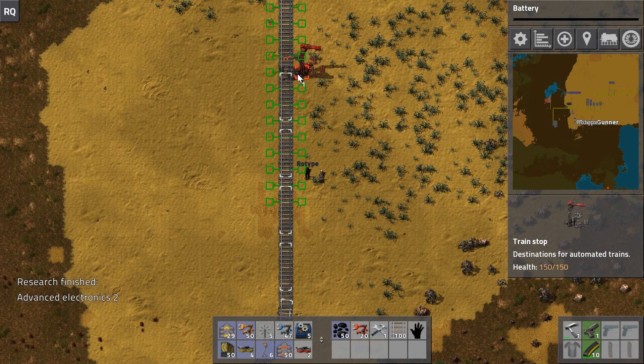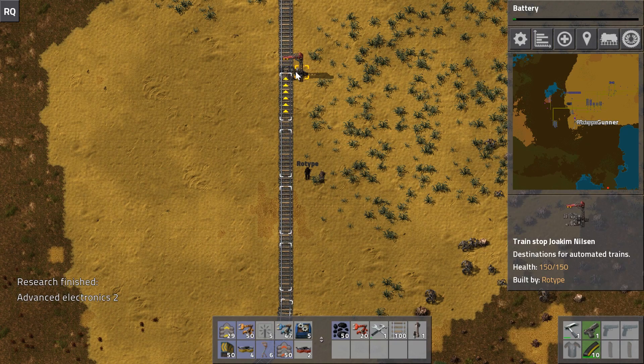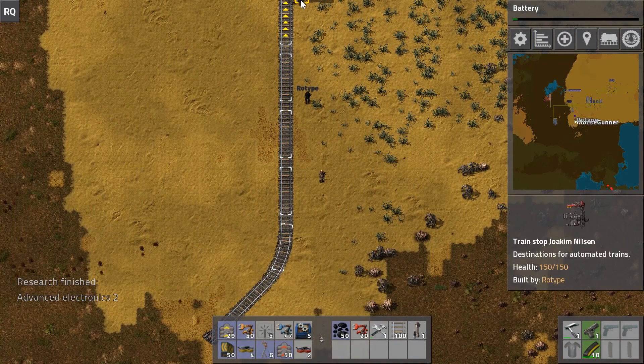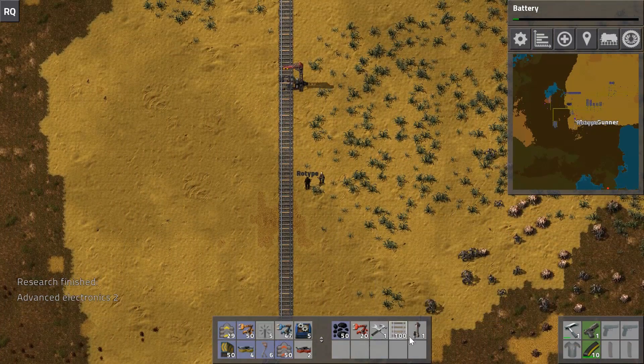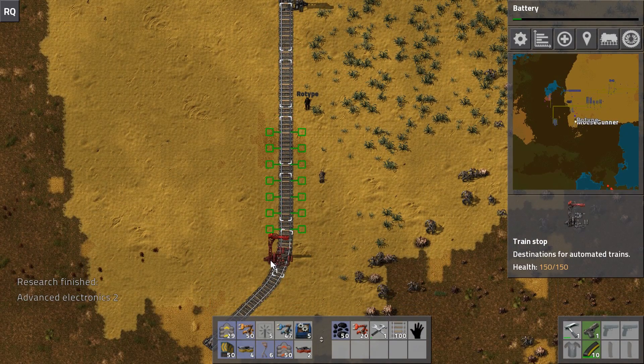The white boxes represent where either wagons or the locomotives themselves will be when stopped at the train stop. Here we have one, two, three, four, five white boxes - so you can see exactly where each car will sit.